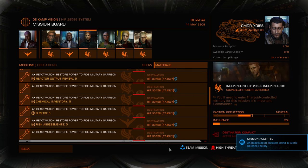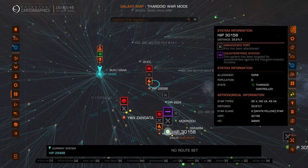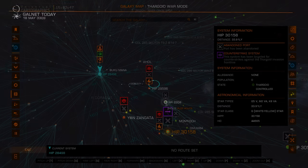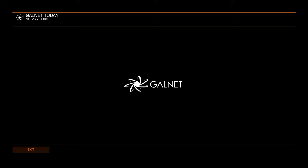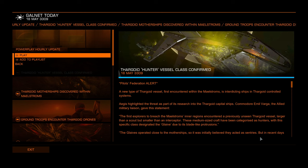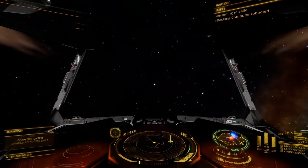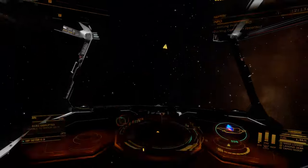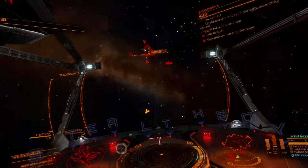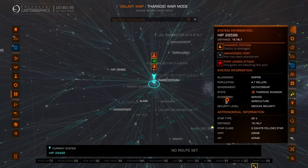One thing to be wary of is you should check the target system in Galmap and find what state it is in. As of update 15.01, the new variant of Thargoid ship, the Glaive, will now interdict and hyperdict you in Thargoid controlled states. These very fast and deadly Thargoids are very difficult to escape even in a very fast ship. If you want to avoid these then look for missions pointing to systems in Invasion state instead.